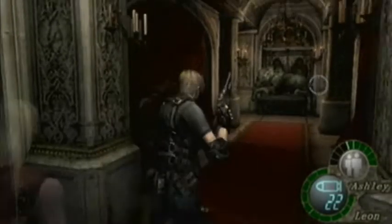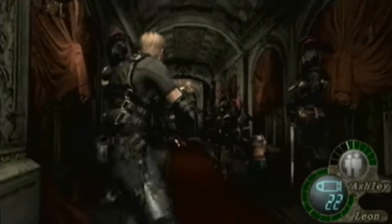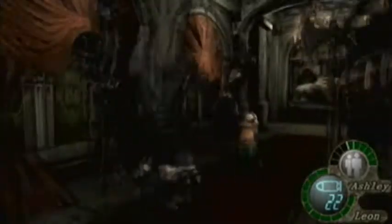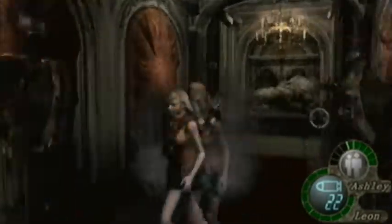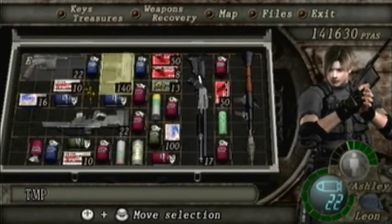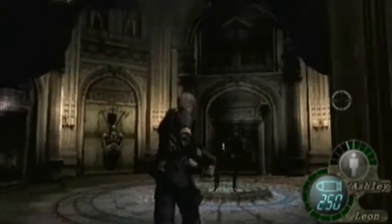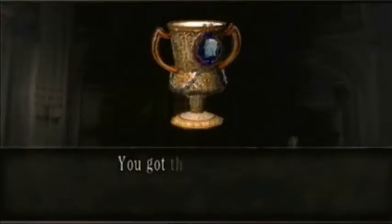We'll head the other way in a bit, but first — there are some quick time events coming up. Ashley won't get hurt but Leon will, and they do a lot of damage. Leave Ashley here — I'm going to get out the TMP for this. I barely have any ammo for it — okay, I do, I didn't see that other hundred down there. Reload, now let's go in.